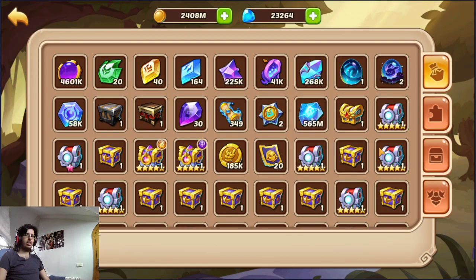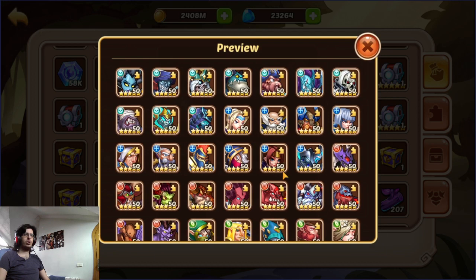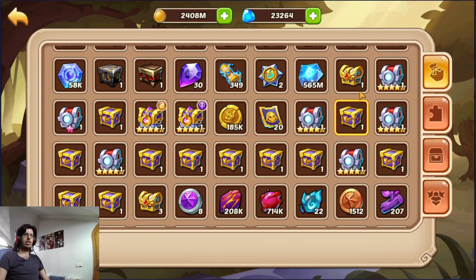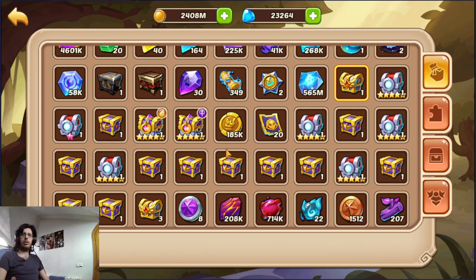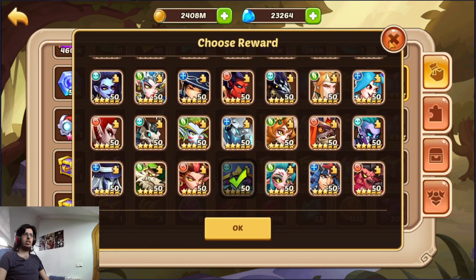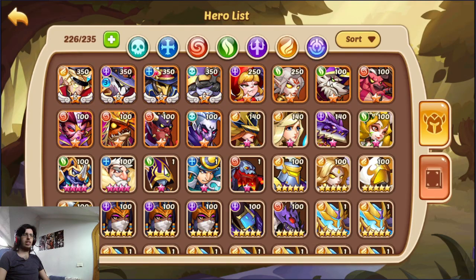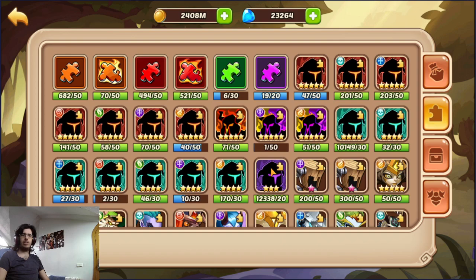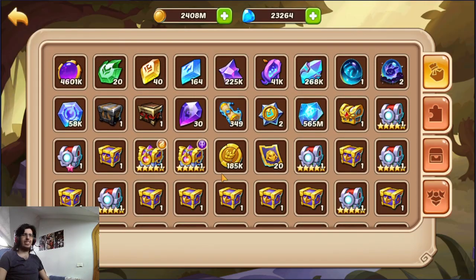Next up we have the chest. This chest you will be getting from Imp's Adventure and some special events. You can choose any hero you want from the hero chest, other than light and dark of course — they have other chests for them. You don't want to open them when you don't need them. Imagine if you get a hero from here and then you randomly get the same hero from an event — you have one extra copy you are not going to use, so that chest is wasted. Just keep them in the chest until you need them.